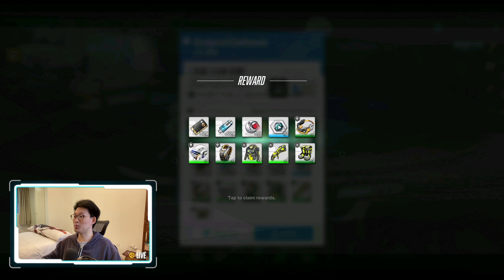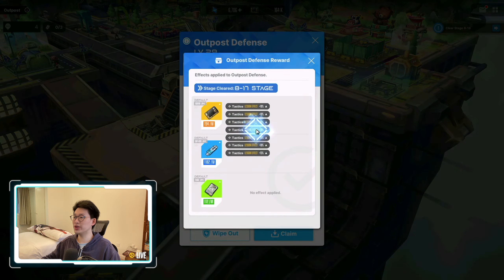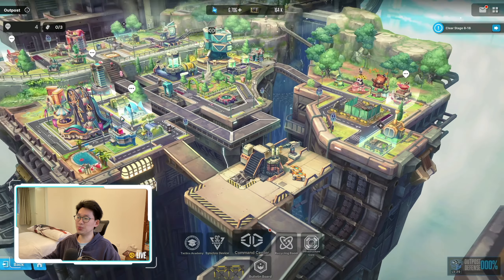I got money, battle exp, the little orb things, HP items, and a bunch of gear. A lot of people don't know that you can actually increase the amount of money and exp earned per minute through the outpost. Clicking the money shows I'm earning 40% more money per minute and 35% more exp per minute — the default is 129 credits per minute but I'm actually earning 194, and for battle data exp I get 1182 instead of the default 945.